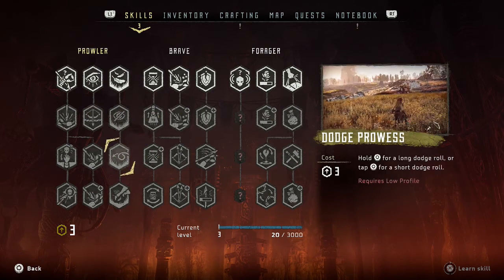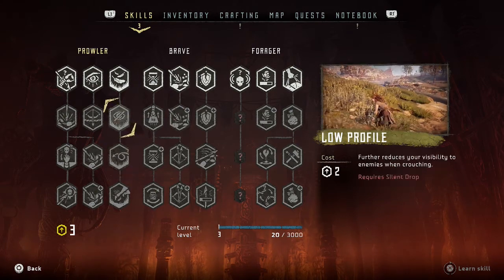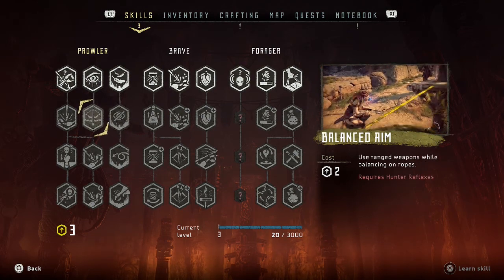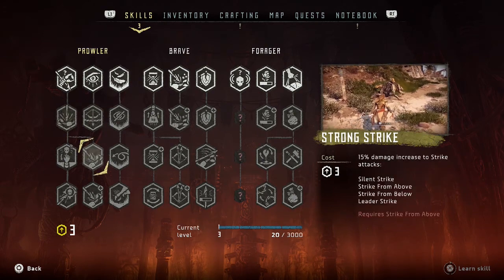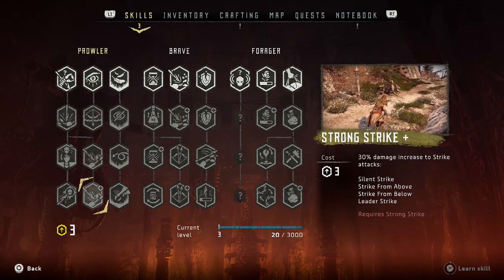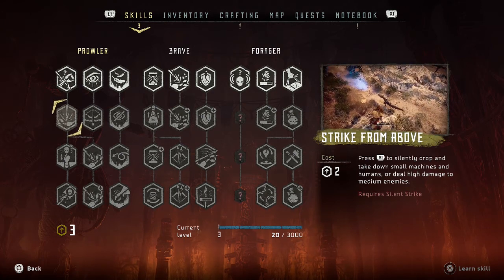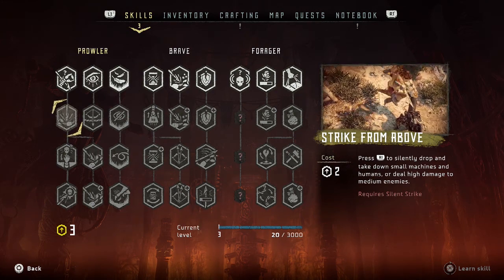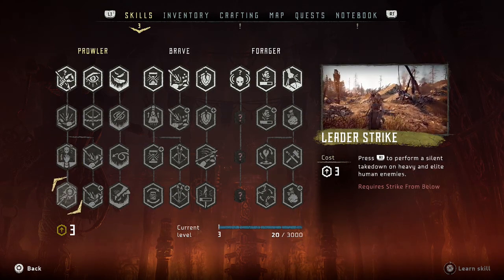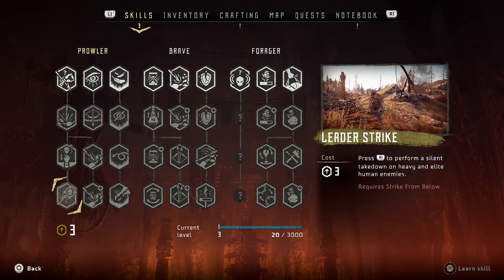Oh, do I get a dodge? Further reduce your visibility when you're crouched. Ooh, use ranged weapons while balancing. 50% damage increase to strike attacks. Suddenly drop down on small machines and humans or deal high enough damage - oh my gosh, we can Assassin's Creed up in here! Oh my gosh, even more Assassin's Creed! Leader strike - press R1 to perform a silent takedown on heavy and elite human enemies.